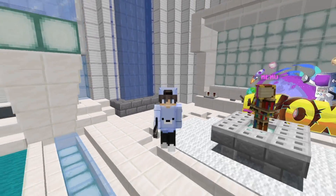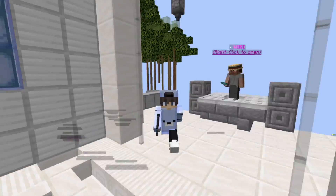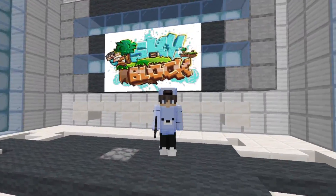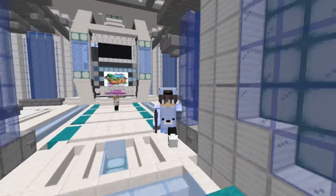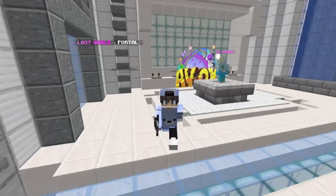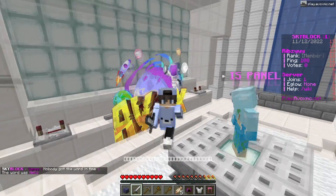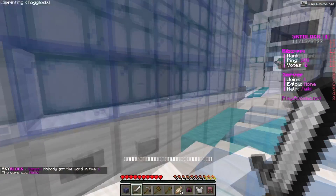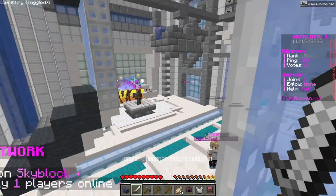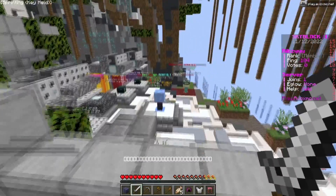Welcome back to another video! Today we're playing on an amazing skyblock server called Avox - you can see it right there on the banner. This is their first map, which is really cool. The IP is play.avoxmc.net and the version is 1.18.2, though you can also hop on 1.19.2 for a potentially better experience.